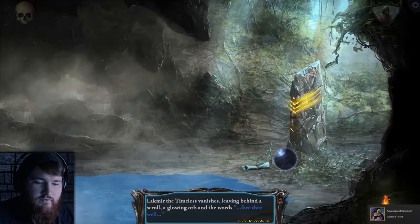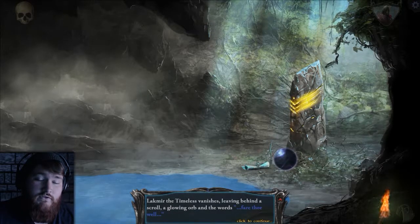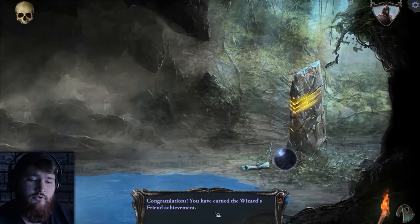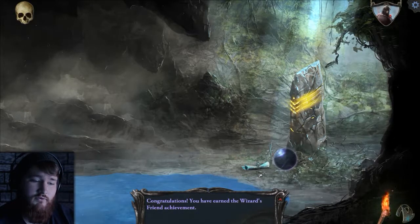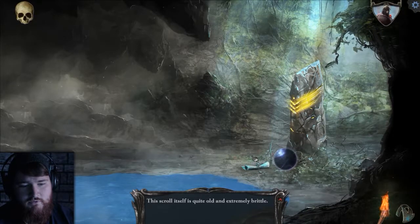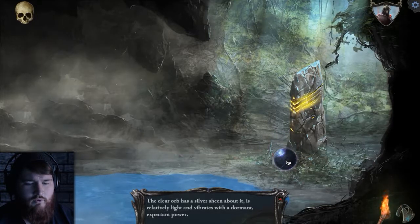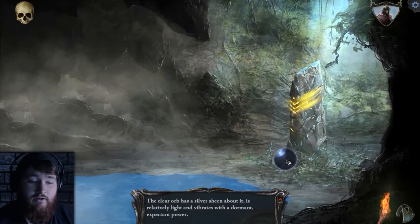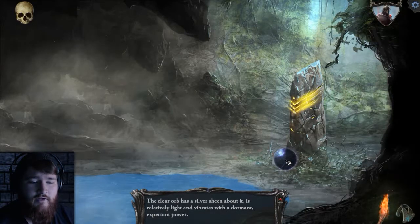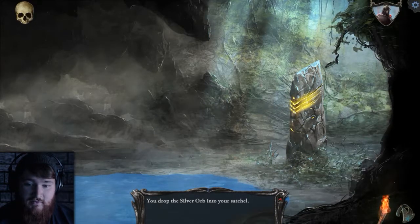Lakmir the Timeless vanishes, leaving behind a scroll, a glowing orb, and the words 'fare thee well.' Congratulations — you have earned the Wizard's Friend achievement! The scroll itself is quite old and extremely brittle. Let's take that. What about this orb? The clear orb has a silver sheen about it — we got a note about a silver orb. It is respectably light and vibrates with a dormant, expectant power. Let's definitely take that.